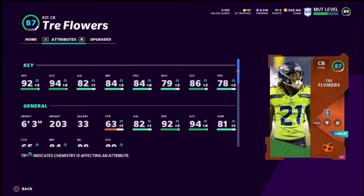84 jump — decent, not very good man coverage, but 86 zone. I have Acrobat, I have another Sprinter, and I'm almost maxed out on Sprinter — I think I need four more. But at 6'3" and 92 speed, high XL, and with Acrobat, it's going to play super well, especially with two tall corners on both edges. And then I have Shaquille Griffin—